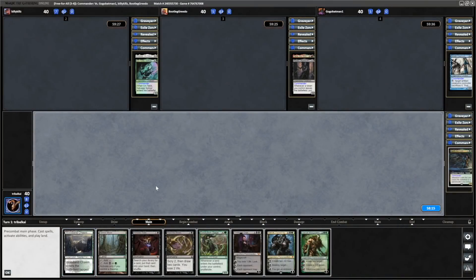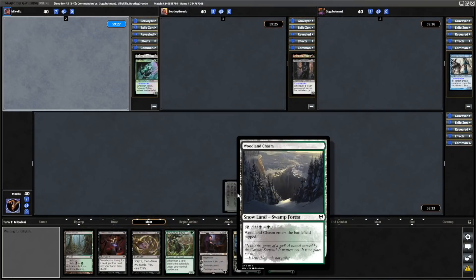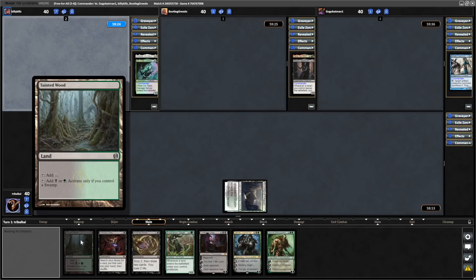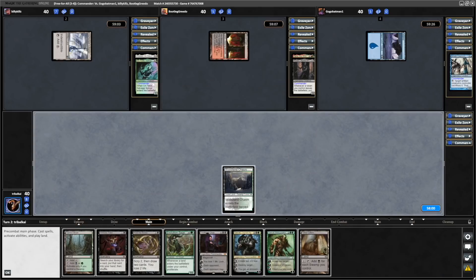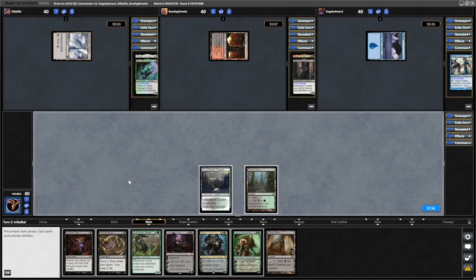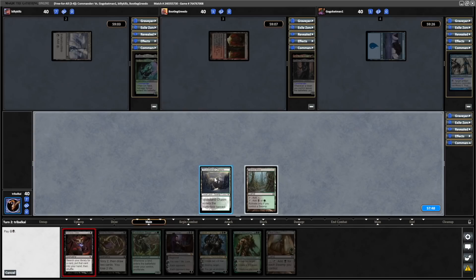Turn one play for us is Woodland Chasm. Not only is it a tap land, but it's a dual land, so it will switch on the Tainted Wood. Never noticed the Phyrexian watermark on that. Just a bunch of lands on turn one for everyone. We draw into two Cabal Coffers, so I was thinking of going for a land with Demonic Tutor anyway, and that helps me make up my mind on that. We'll go for the Urborg.